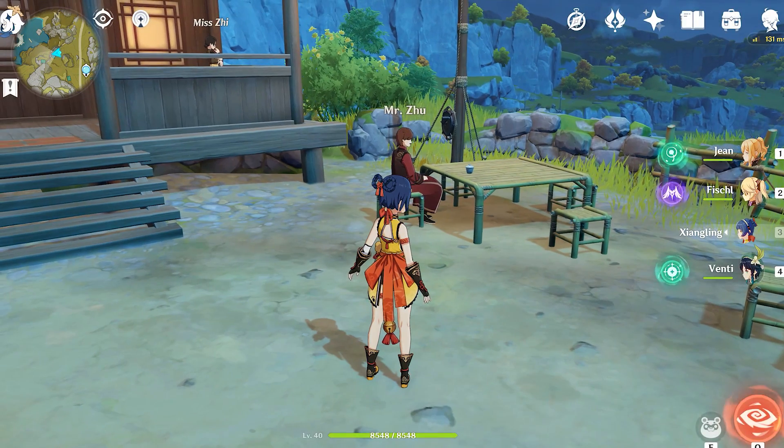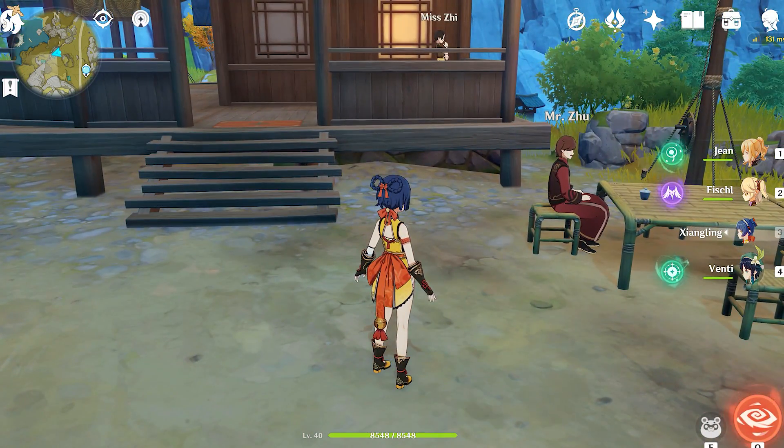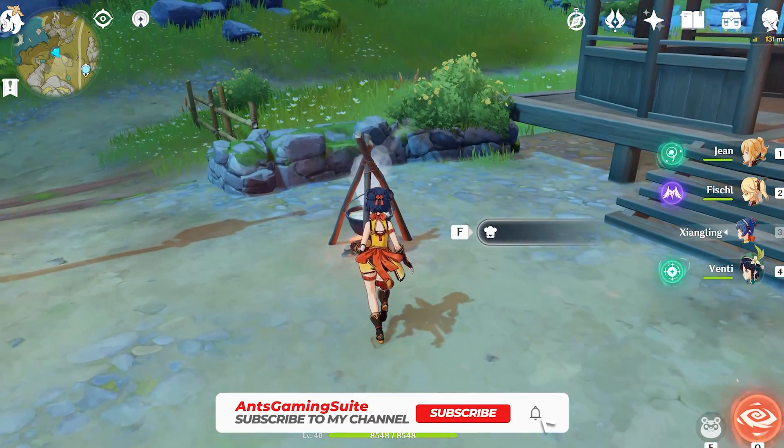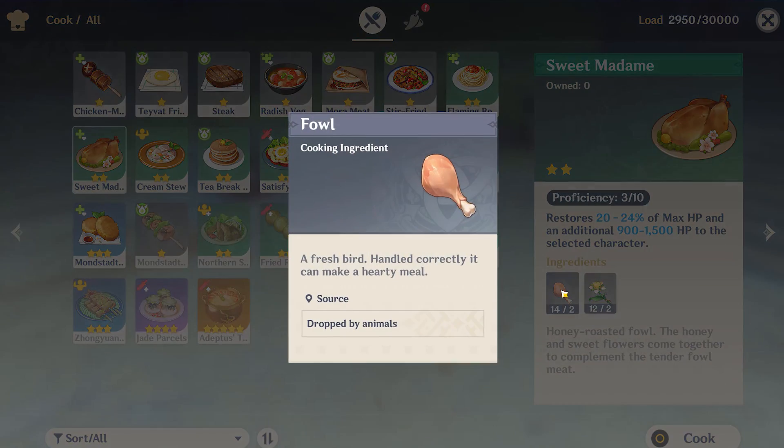However, in the quest it says to give him Sweet Mistress — but that is not the case. If you simply go over here and press cook, all you have to hand in is Sweet Madame, which essentially you just need Sweet Flower and Fowl, which you can get from birds or any flying animals. Create that one for him and hand it in.